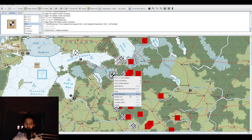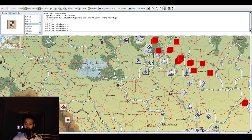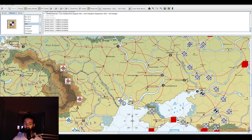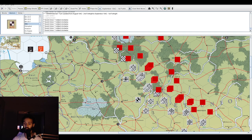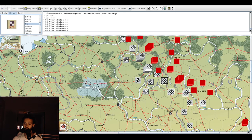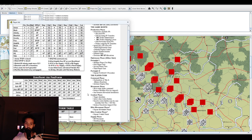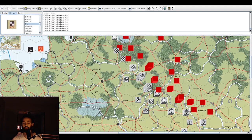We now have 79 production. Let's build up all our HQs — that's always a good strategic investment. I'm going to build up all 5, going from 79 down to 29 production — we've spent about 60 production points. That leaves us with 29, which is just enough to build infantry. Each unit costs 4 production points per step, so 4 by 7 is 28. I have 29 points, leaving one left over. We'll go ahead and build up 7 infantry steps.